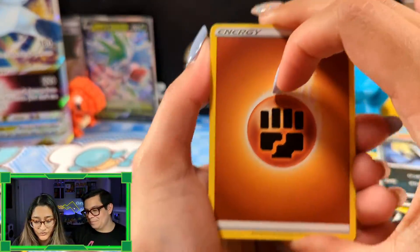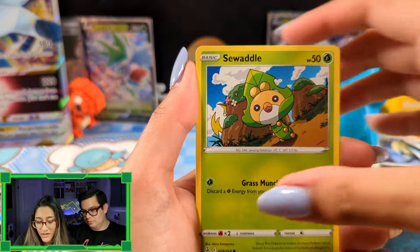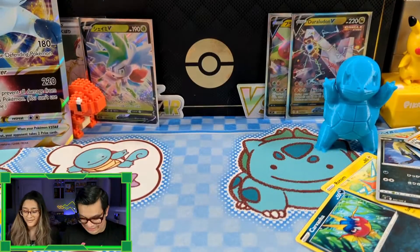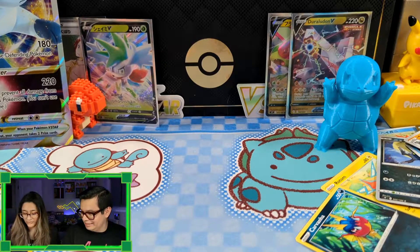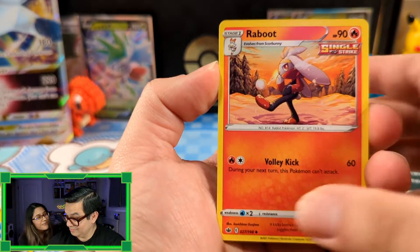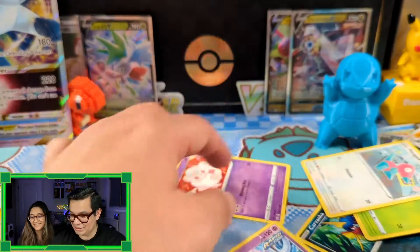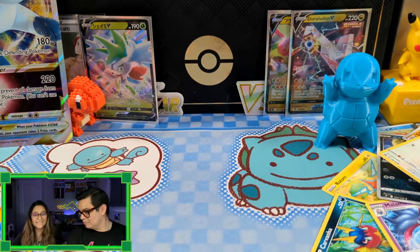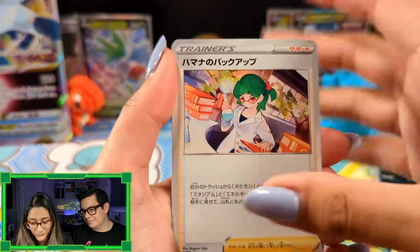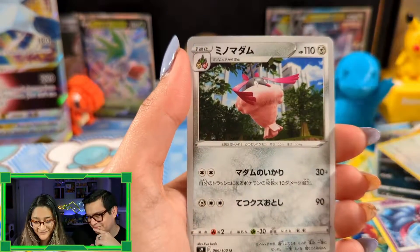We have Chilling Reign - your favorite! I don't want to do Chilling Reign because I don't like it. Well, what if you pull something good? It's actually going to be very underrated - a lot of people are going to want Chilling Reign in a few years because you can pull Malamars. These packages are really hard to open today.